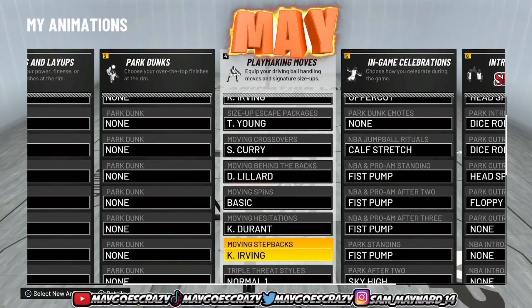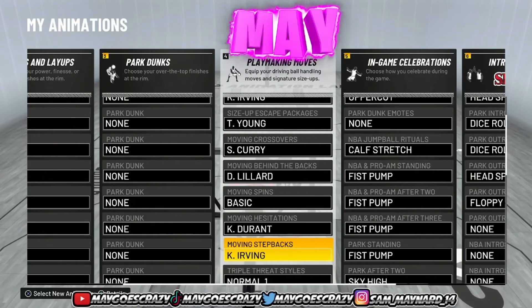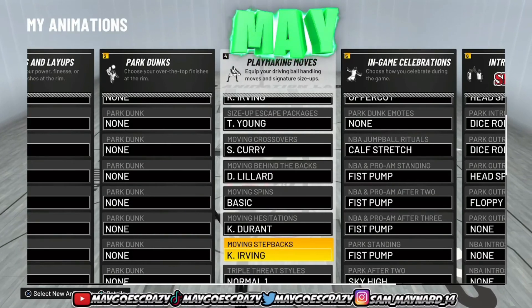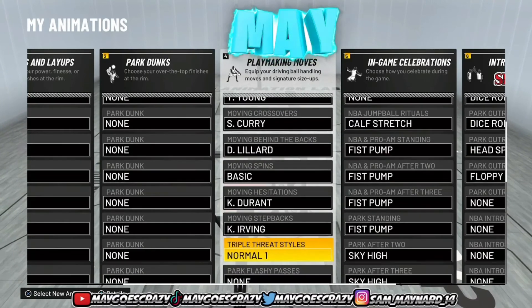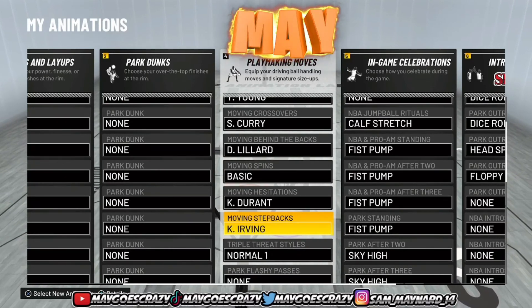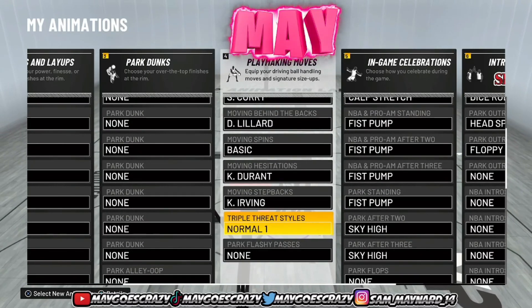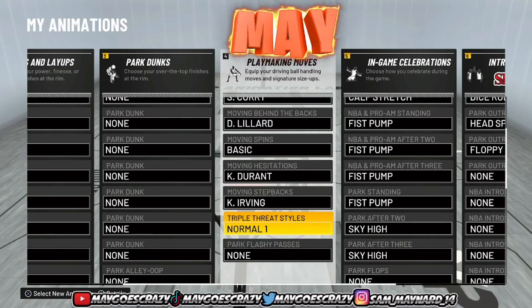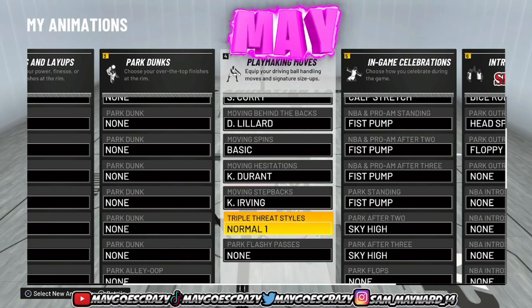For moving step backs, I have Kyrie Irving. I really don't use step backs, but one of my boys had this on and it creates a lot of separation — he was doing it in the park and it does create a lot of separation. So Kyrie Irving is the best sig for this. I would definitely throw this on. For triple threat style, if you buy a triple threat style, you might as well take that 250 VC, wipe your ass with it, and throw it in the toilet, because this is ass.